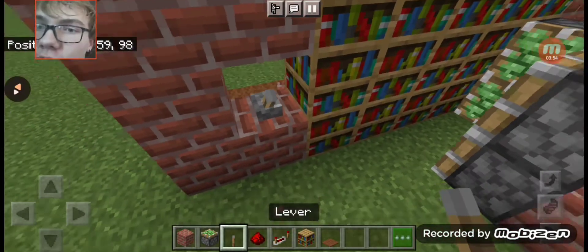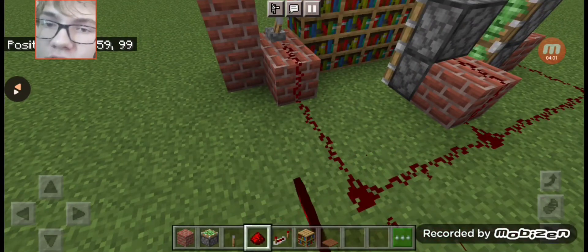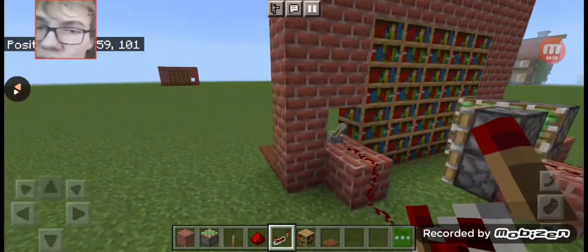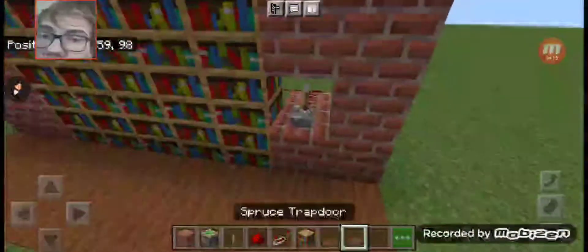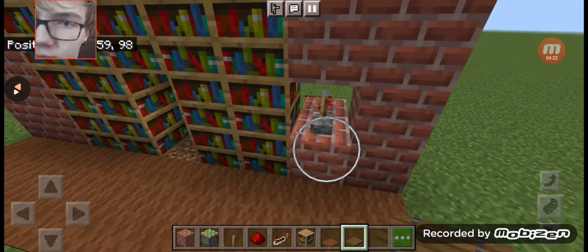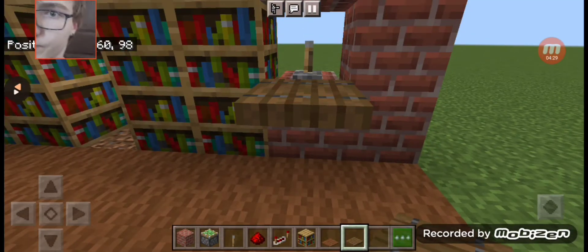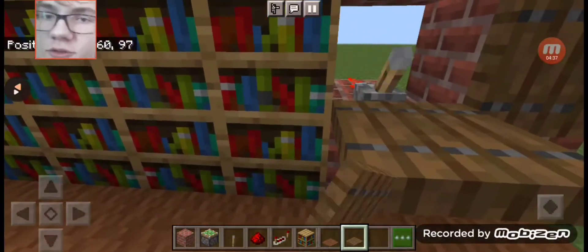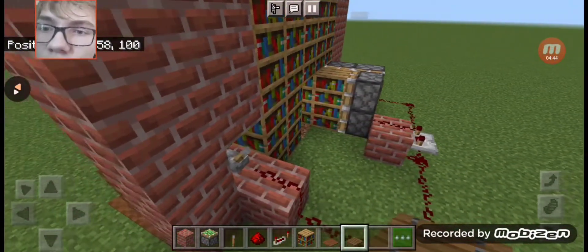Over here is where you want to make the hole for the lever. Then put a brick block there and lead the redstone over here. Right here is where you want to put your redstone repeater — put it on the last tick. Then finally, add spruce trapdoors or whatever trapdoors you think will look nice, and cover it up. Now you flip open the trapdoor, activate your lever, and there is your nice bookshelf door completed.